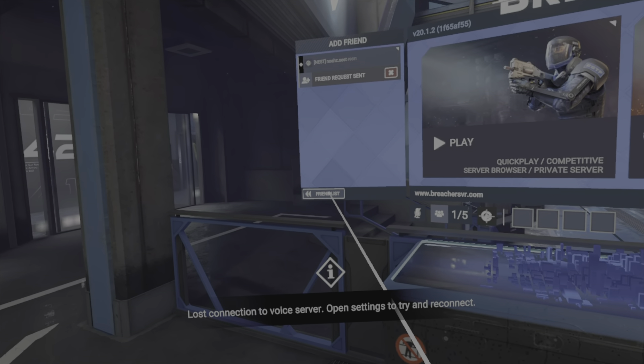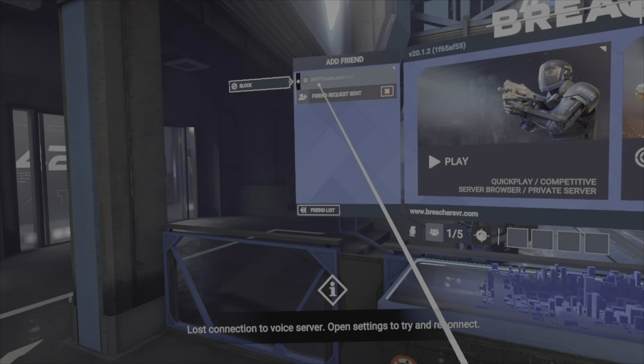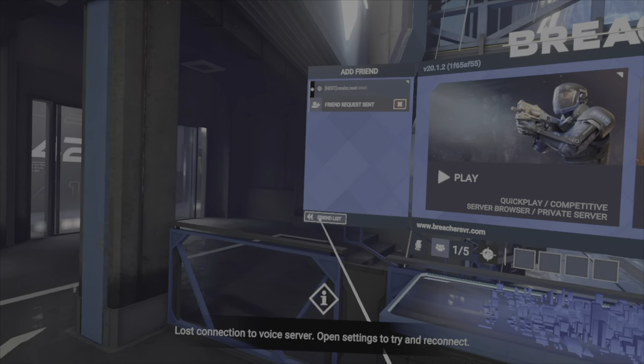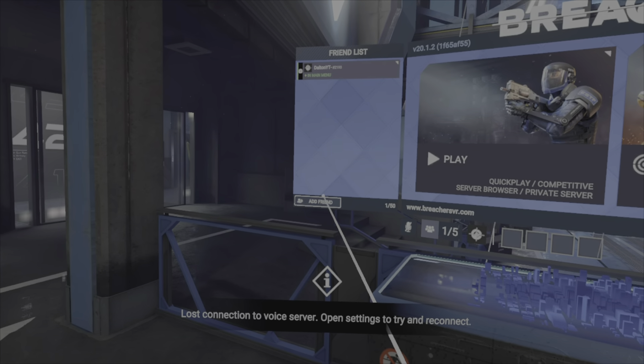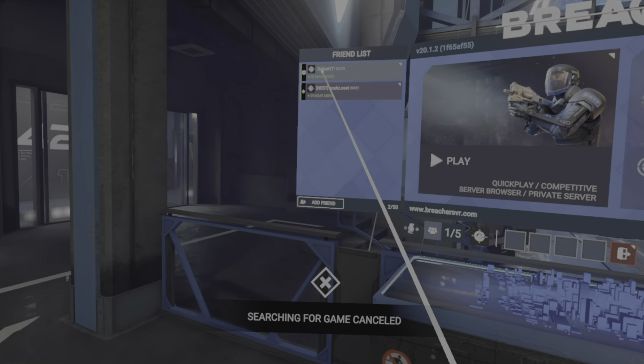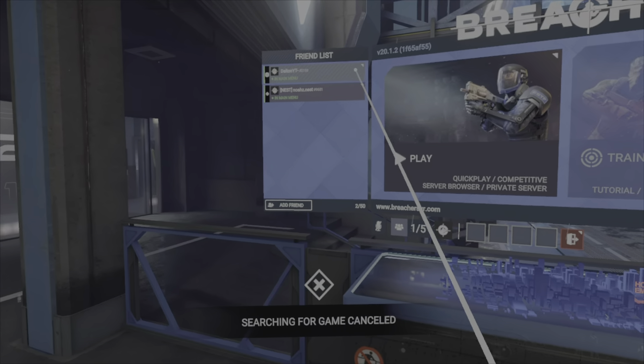Okay, so now you can see you're back in the lobby. Just go over here to Add Friend, and then boom — you should see that somebody has sent you a request, or it should say you sent that person a request. Whenever you see it, you should be able to accept. Boom — new friend. Invite them to your party and now they should be able to join with no problems.